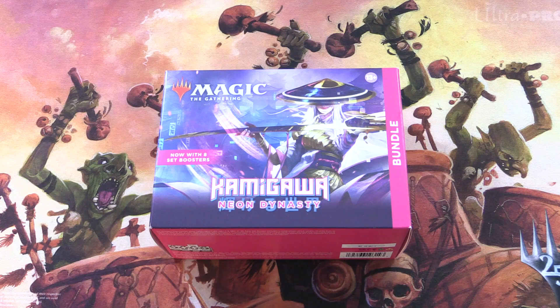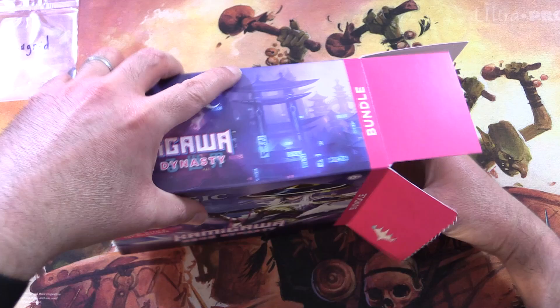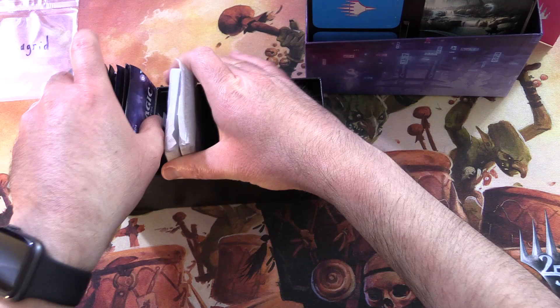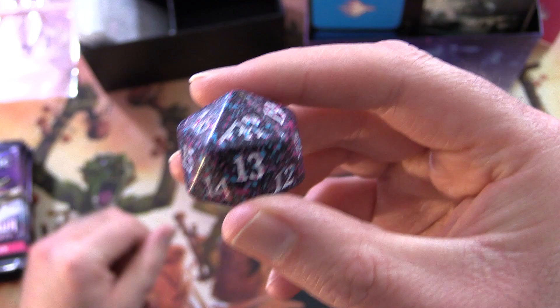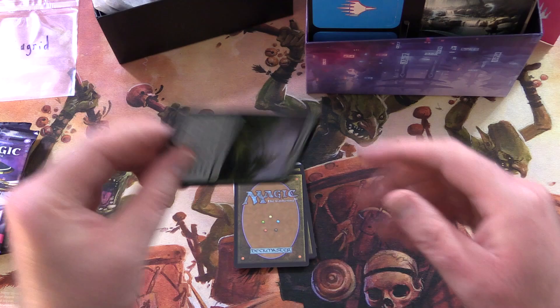Today on MTG Unpacked, we're getting stuck into a Kamigawa Neon Dynasty bundle for a Patron. Today's Patron is Zagrid — thank you for being a Patron. Zagrid will be getting this entire box and everything in it. Let's see if we can get some crazy pulls today. We've got the divider, some promo cards in here — I'll keep those sealed — and we have the eight packs. I believe I forgot to roll the dice on a previous episode, so we need to do that today. There is our set symbol. Let's roll a lucky seven. And what do we get? A six. Okay, let's hope that is equally lucky. Let's get into it. Thank you for being a Patron once again, Zagrid.